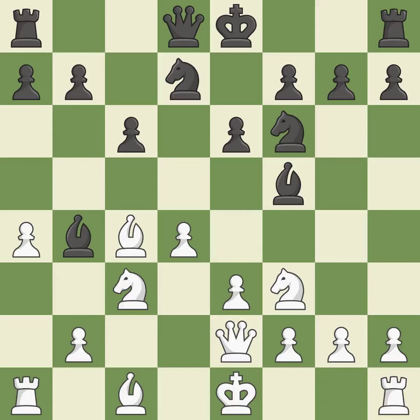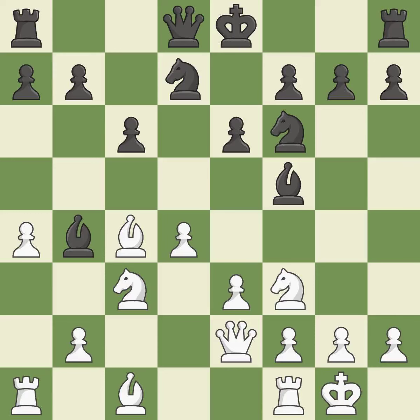This pins the other side's knight to the king, rendering it immobile — it is ideal. Castling gets the king to a safer square, out of the center of the board, while also developing a rook. Castling kingside tends to be safer because the king is further from the center.